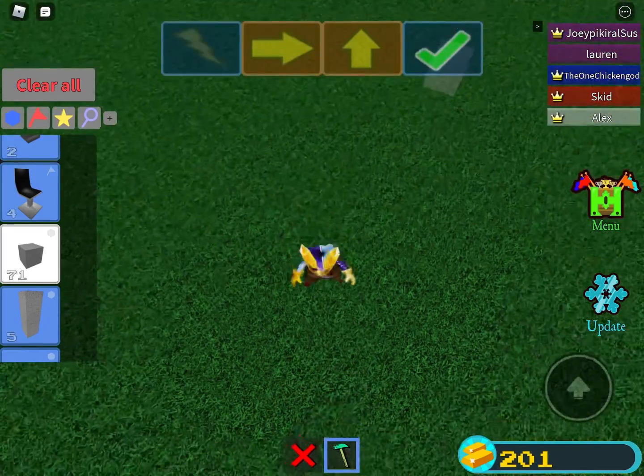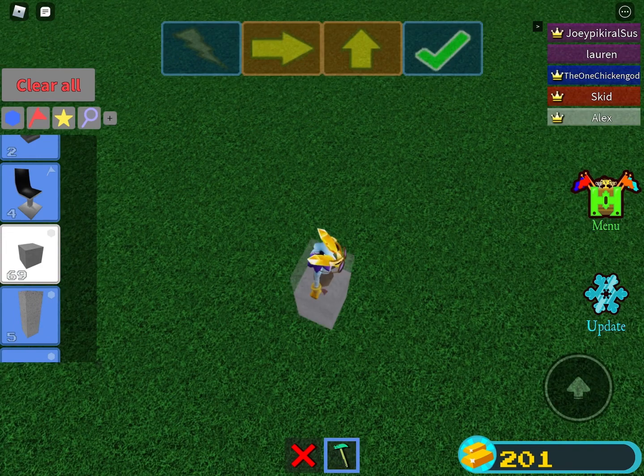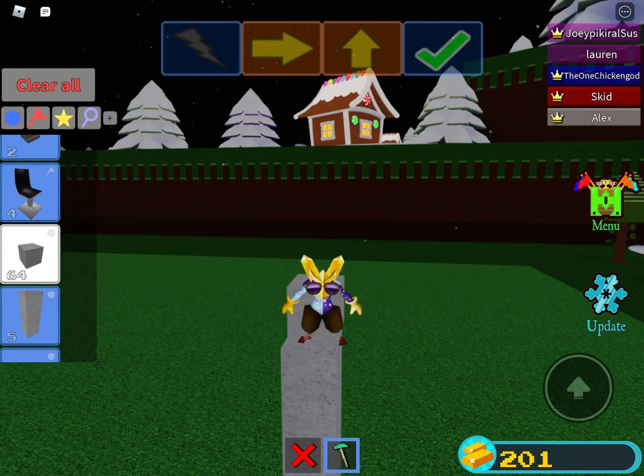Alright, today we're gonna tell you how to build a tower. First, you just gotta put blocks under you and just keep doing that until you get to a certain height that you want to be at.